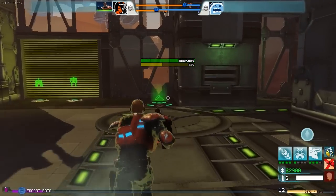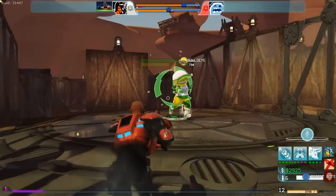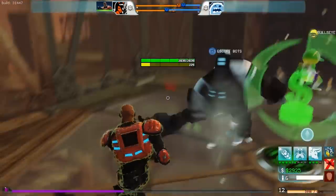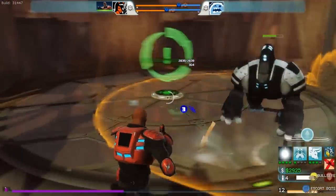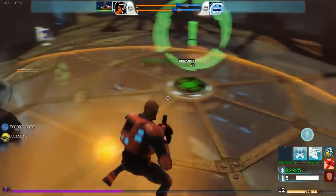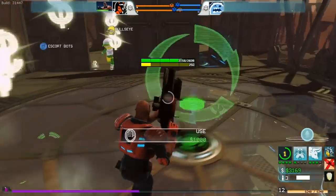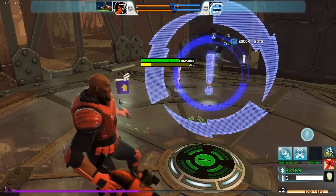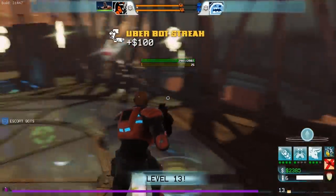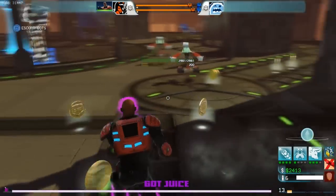I'm going to go back up to the Annihilator because we're getting pushed back. Note that being grappled interrupts the Annihilator process. Being beat up does not interrupt it though. There's Bacon, which should restore full health if I survive. Now all the bots are dead. I've got a Chicky buff — as you see by the little feathers, I'm fast and I have a lot of damage. So it's a good time to push.